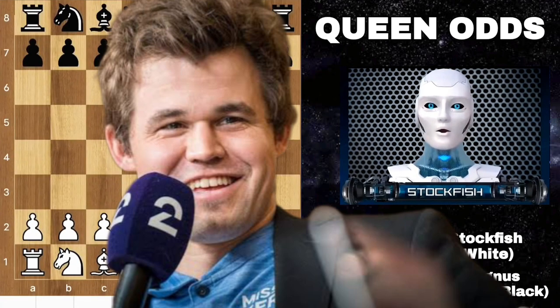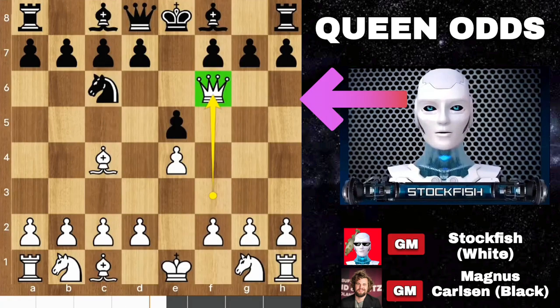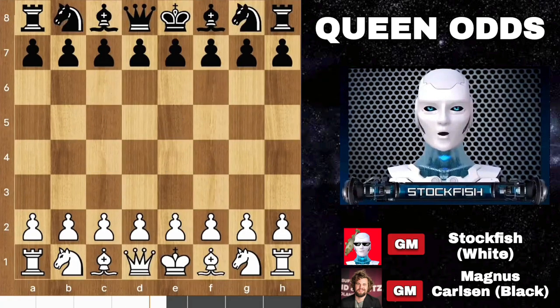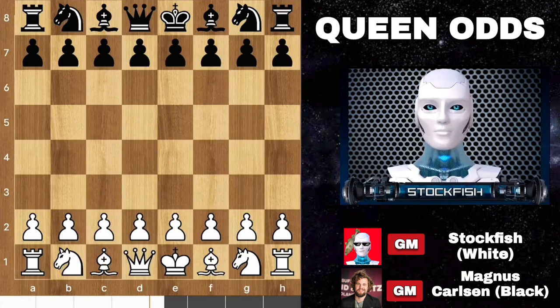Chess friends, today I will play against Magnus Carlsen without a queen. I will exchange my queen with one of his pieces at the beginning of the game. I will exchange my queen with his knight or bishop, something like this.